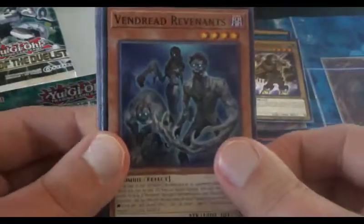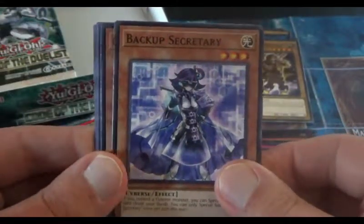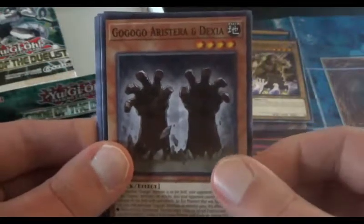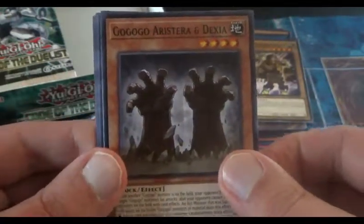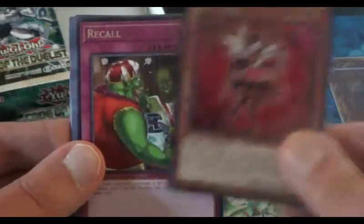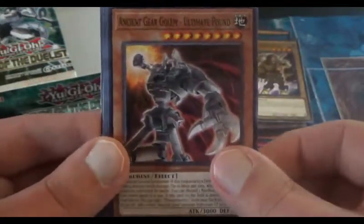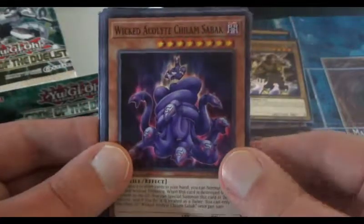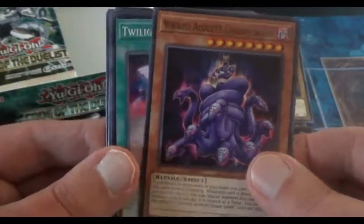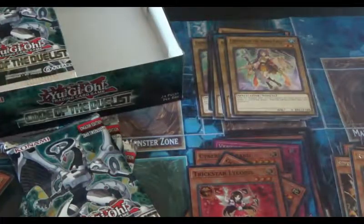Here we go with another Vendred Revenant, Backup Secretary. We got Go Go Go Aristeria and Dexia — I think we are from the Xyz series. And we have Trick Star Lycorus as a regular Super Rare. Recall is our Rare, followed by another Ultimate Pound Golem, and there is the Sabak. And finally Twilight Twin Dragons and a Crown by the World Chalice. Setting aside the World Chalice cards because I am planning to build a deck around them and Gem Knights.